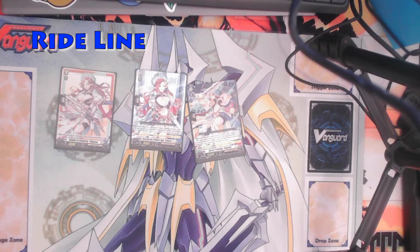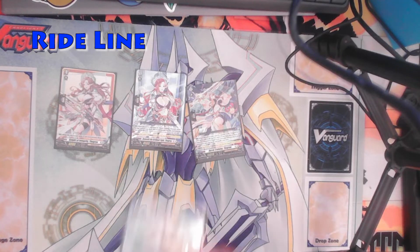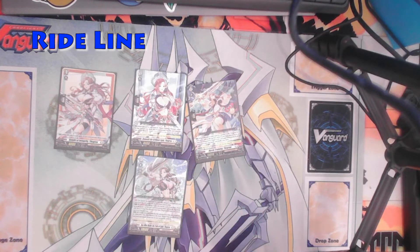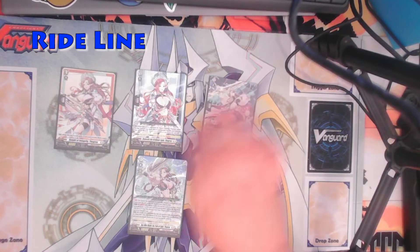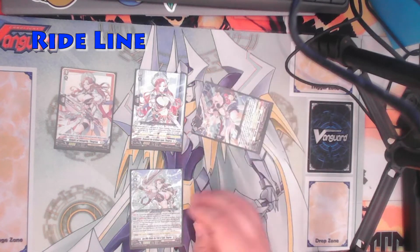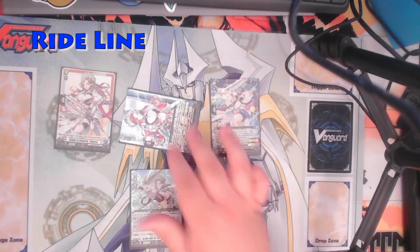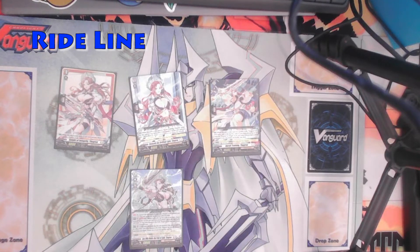The other effect: at the end of the battle this unit attacked, if this unit was placed by riding from One Who Blooms in the Dark Thagria this turn, discard a card from your hand and choose one of your rearguards and stand it. So it gives you another attack bonus. If you have a setup like this on your board, you can attack, attack, use the effect to discard a card, then stand up — quite a few attacks you can do with it.